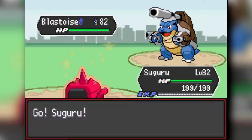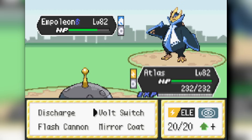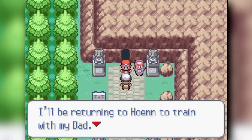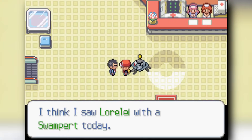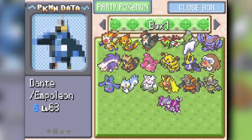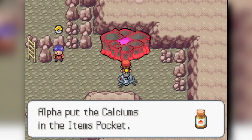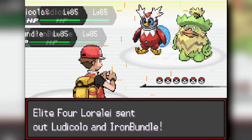We handle the rival on Route 22 and Brandon on Route 23 — both pretty straightforward. We clear through the Pokémon League entrance trainer and find out that Lorelei is using her water team today. We prep a bit by getting some Choice Scarves, then head into the Elite Four.